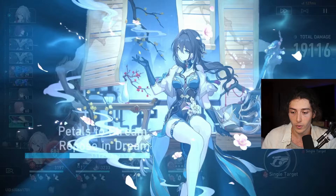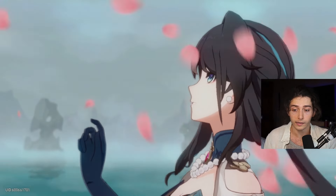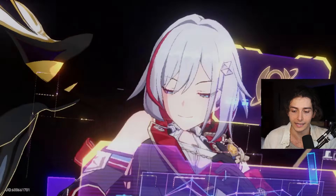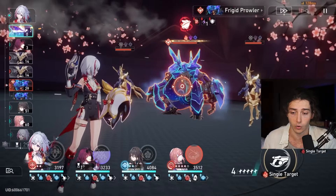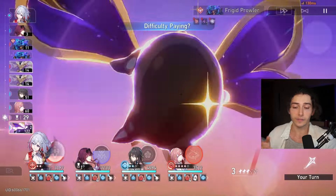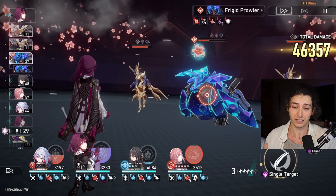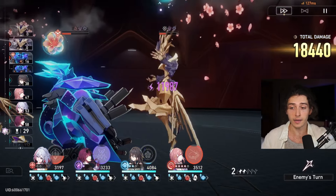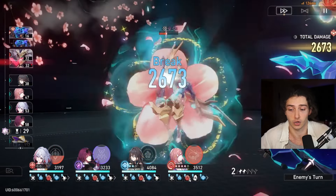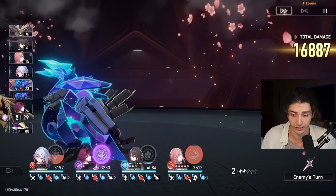I'm actually going to be using Ruan Mei's ult on Topaz's turn, because I want to get one extra turn out of the damage bonus from Ruan Mei's Light Cone. Another thing to note is that Topaz is on Scylla's Light Cone, so her follow-ups are going to be pretty weak this entire run, which is why I'm focusing on making sure her skill always takes advantage of one instance of her Bonanza State.